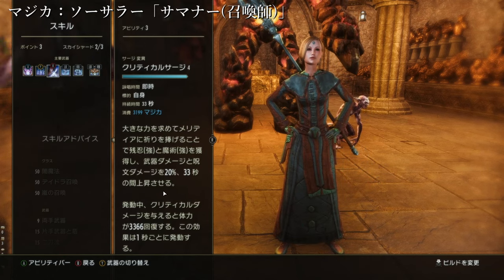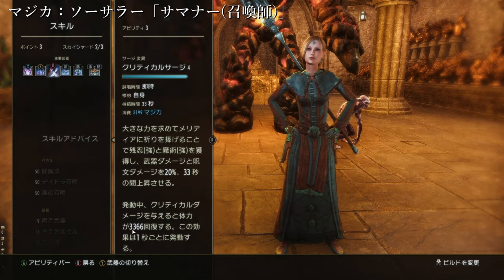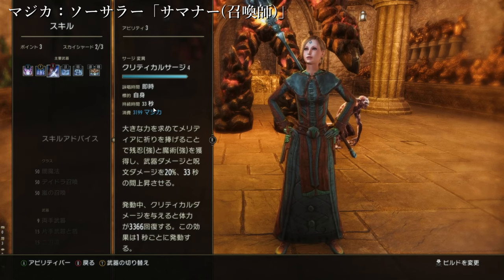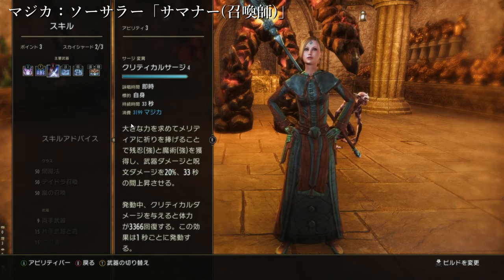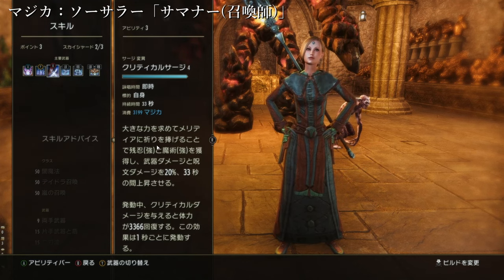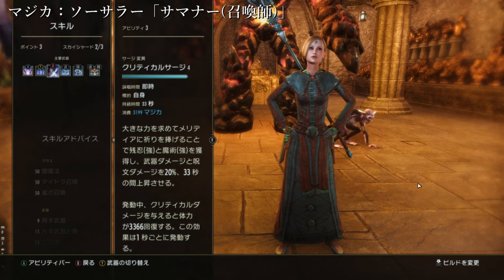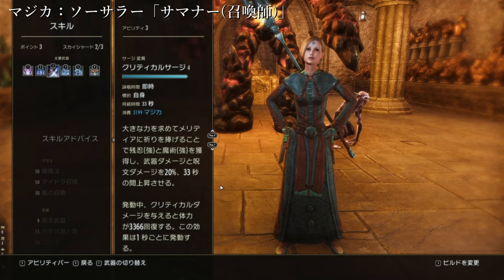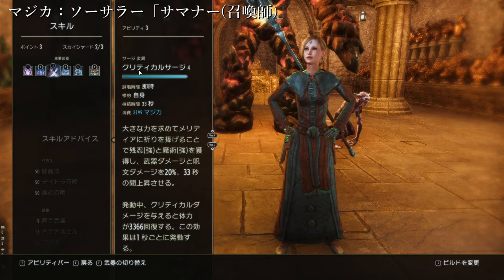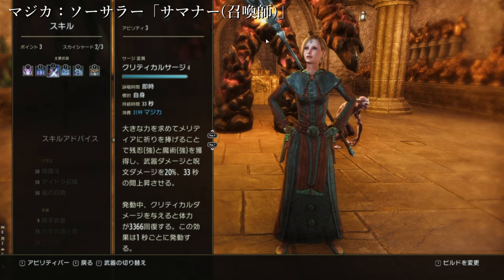コンスタントに、クリティカルダメージを与えることができれば、1秒ごとに3366、33秒の間回復し続けてくれます。それだけじゃなくて残忍強・魔術強を得るので、基本的なダメージが20%上がります。もうこれは切らしてはいけない。ソーサラーであればどんなビルドであっても、サージを切らしてはいけない。それがソーサラーなのではないかと思っています。